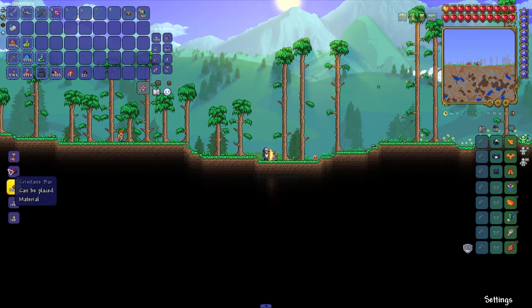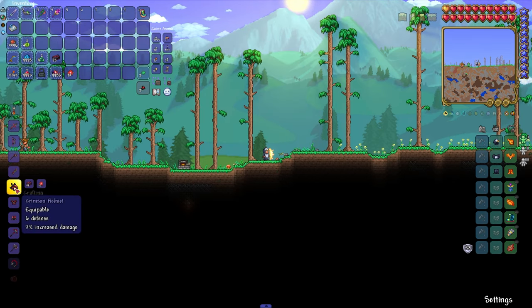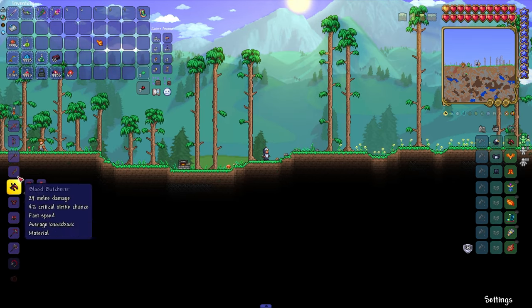Now run to the Furnace and turn the Crimtane Ore into Crimtane Bars. And then go to an Iron or Lead Anvil and craft the armor we need.